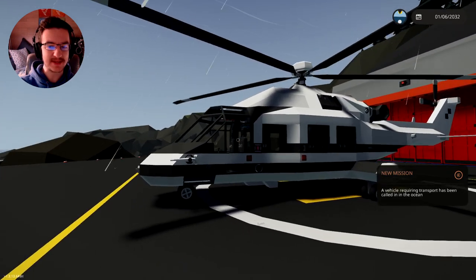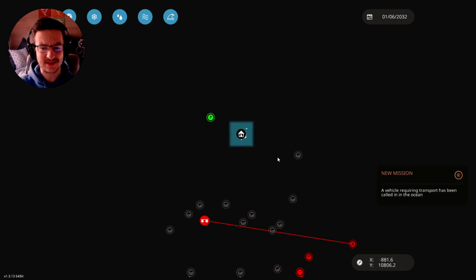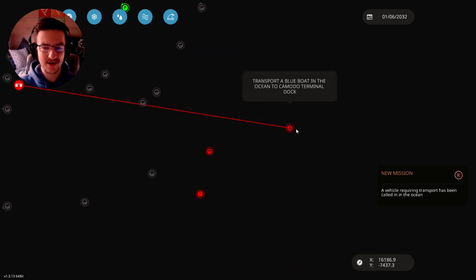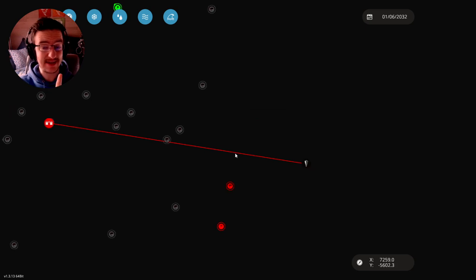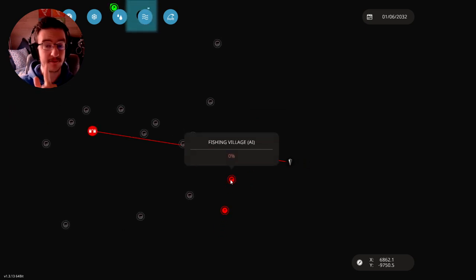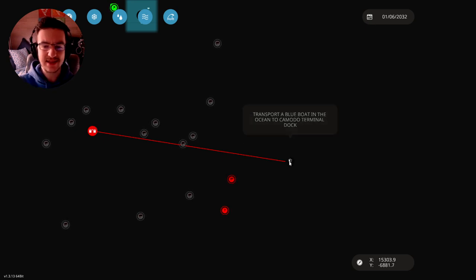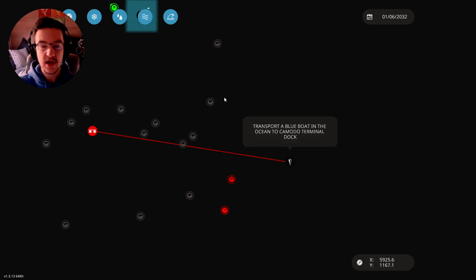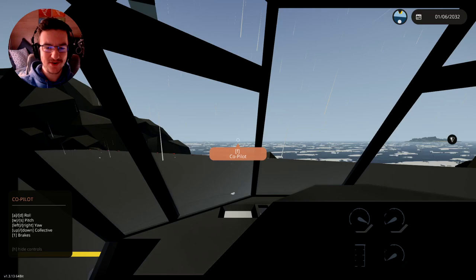We're gonna jump inside this thing and take off, and we are actually gonna do an actual search and rescue mission. We're gonna have to fly all the way out to this guy. There are enemy AI still on, so we could get shot at as we pass the fishing village. The mission is to transport a blue boat in the ocean to Komodo Terminal, which is gonna be tricky because we're in a helicopter.